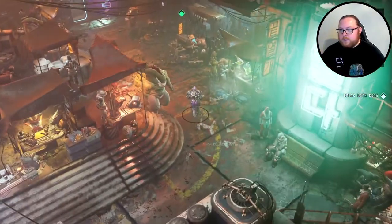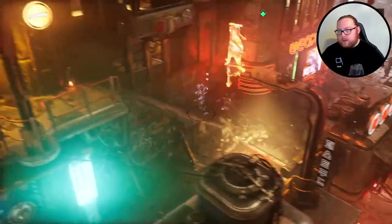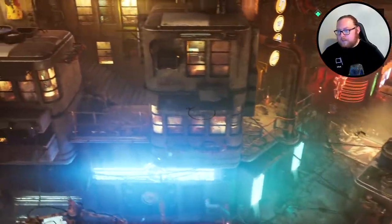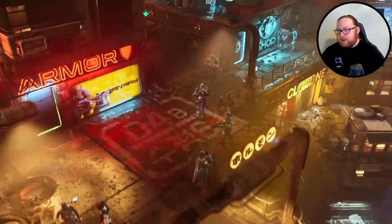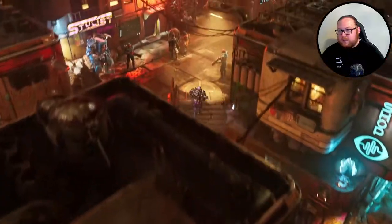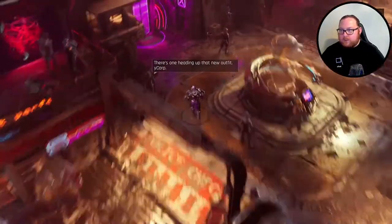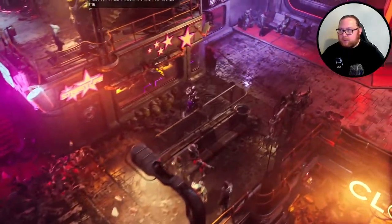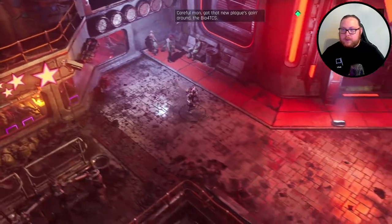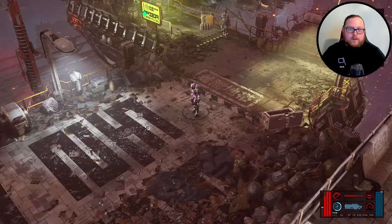As soon as you start the game, Kira says to come meet her in Cluster 13, which is the main hub. Let's go up to meet her — she should be in the same spot as at the end of the game, but nope, she's in a different spot. I always thought this was a bank, but I guess she's inside here now.